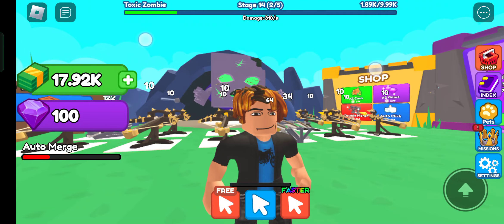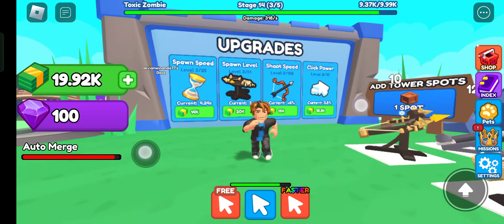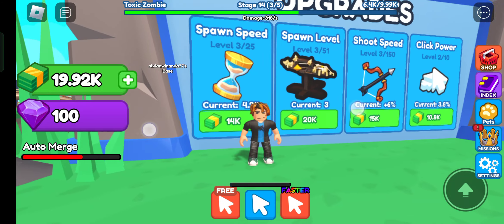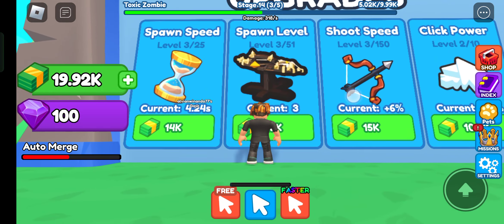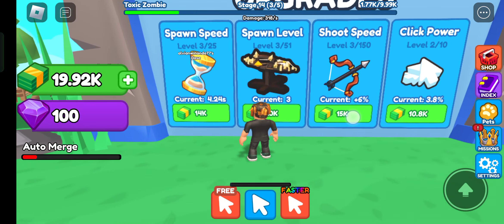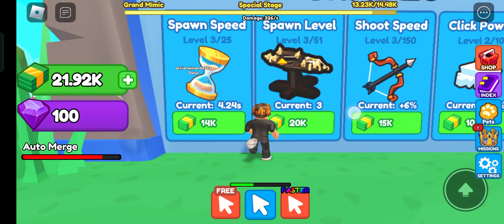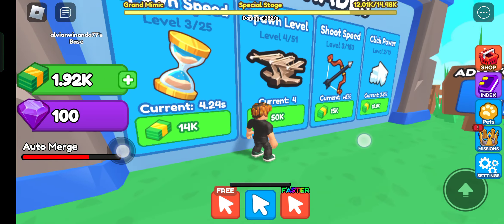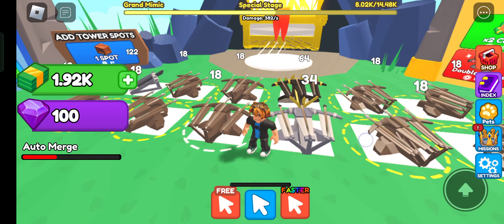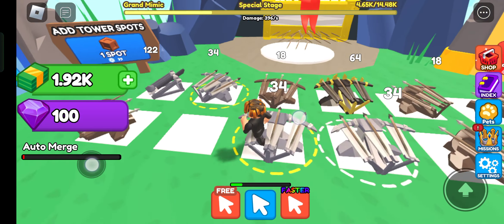You can see its health bar and my tower is doing a very good job. You can upgrade these towers - right now the spawn level is 3. We need 20k to upgrade this tower. Now we can upgrade it - boom! Now it will spawn a level 4 tower, that's how it works.